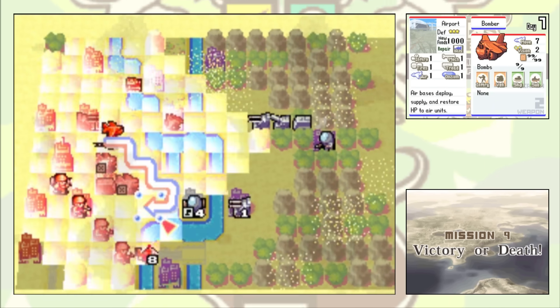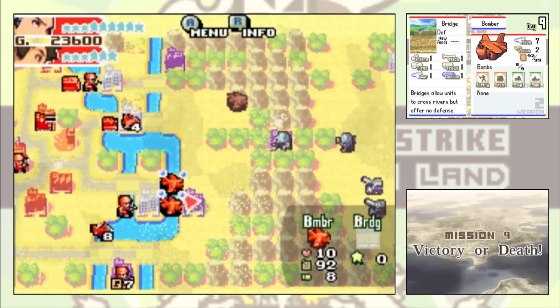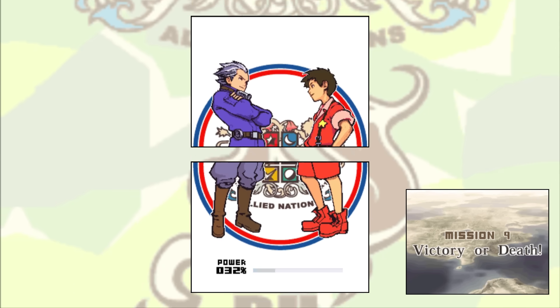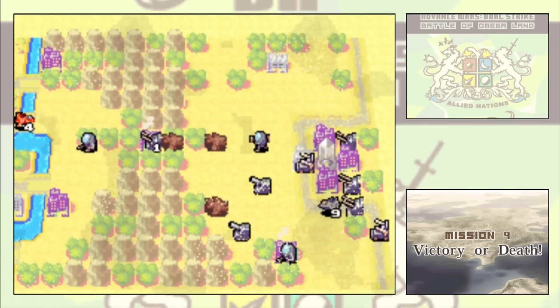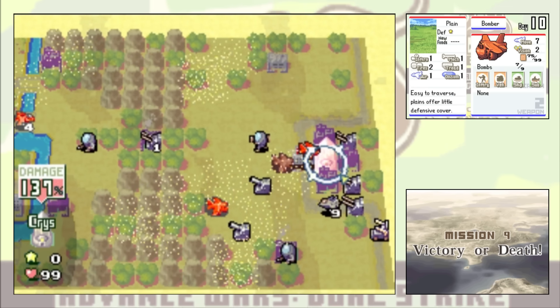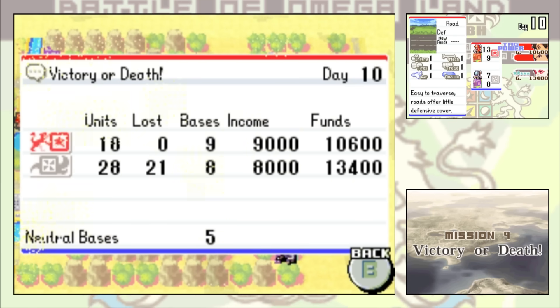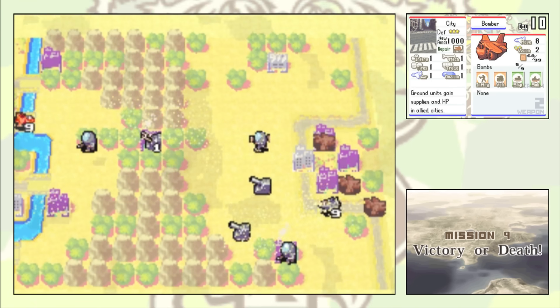Once Eagle is done mopping up the minicannons on the secondary front, your secondary CO joins your main one, allowing you to tag. Any power earned by the secondary CO while fighting is evenly distributed between the two tagging COs, which is why I almost have my dual strike ready despite just having popped Hyper Upgrade. Once I build it up enough, I pop Andy and Eagle's unique dual strike, Air Lift, which gives me 15% additional firepower and allows me to take a triple turn. This allows my bombers to quickly close the distance to the Black Crystal, and it ends up being completely overkill. On day 10 with zero losses, I smash the Black Crystal and clear the first arc of the campaign.